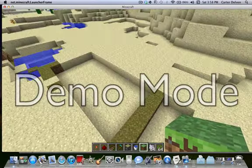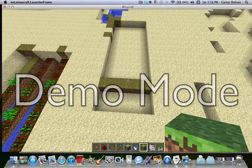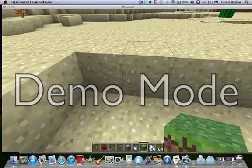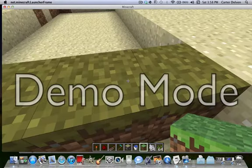What you're going to want to start out with is a little 5 by 13 rectangle. Then you're going to come to each side — it doesn't really matter — and count two blocks.